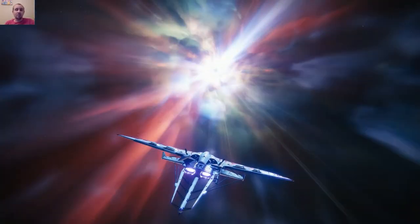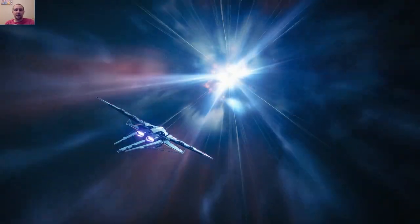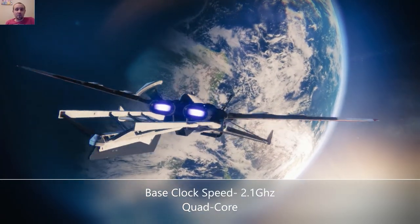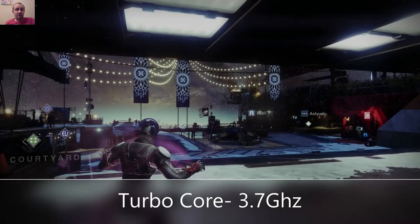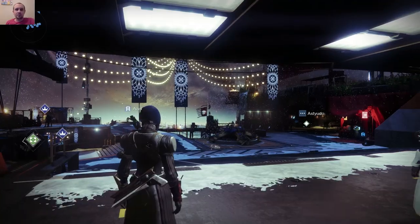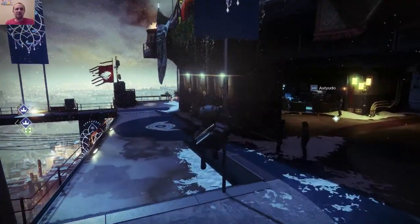It is an Asus TUF 505DT gaming laptop, and it comes with a Ryzen 5 R5 3550H processor. The base clock is 2.1 GHz and it comes with 4 cores — it's a quad-core processor — with one turbo core that goes up to 3.7 GHz. It also comes with 8 gigs of RAM clocked at 2666 MHz, and 256 gigabytes of NVMe SSD.